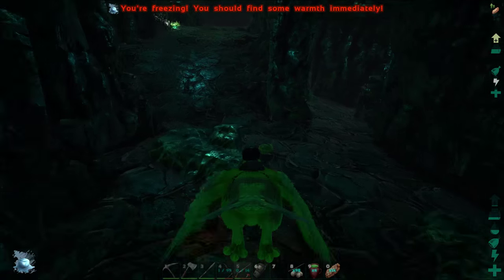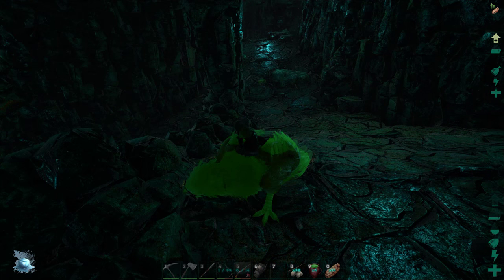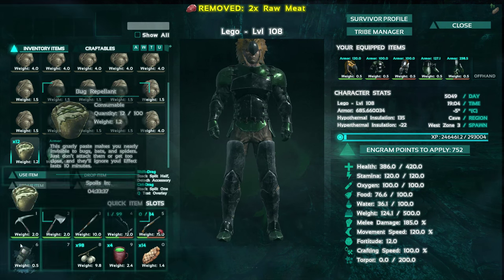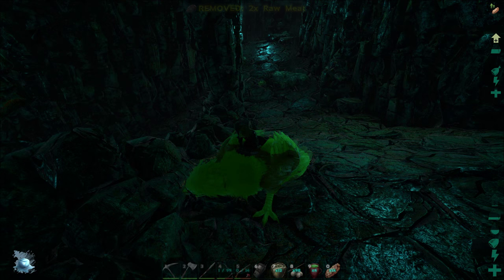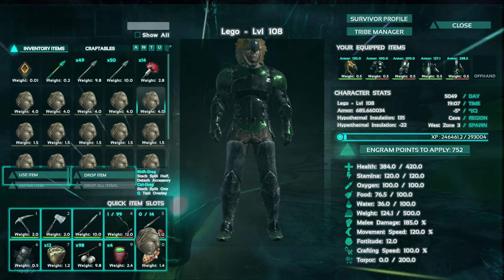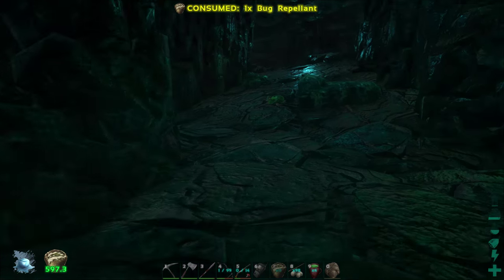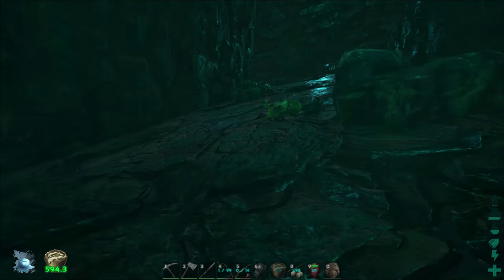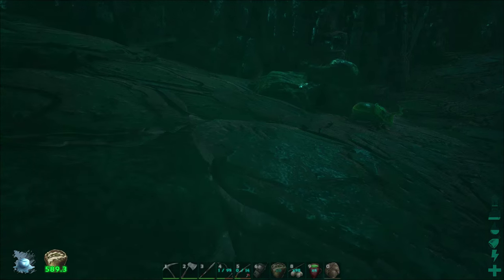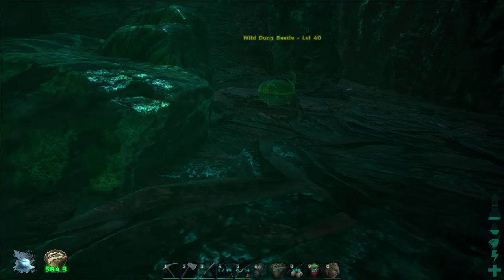I've cleared out the whole cave — literally killed everything in it. There's pretty much nothing left, but I think I just finally found one at the last part of the cave. I'm not sure if he just spawned in or if I missed him, but he's definitely here. Let's get our large feces ready. I'm putting on bug spray just in case anything wanders by, though you actually don't need it.